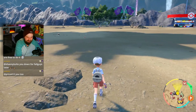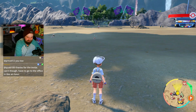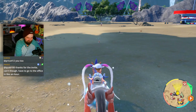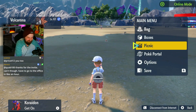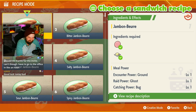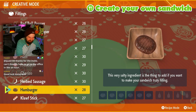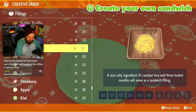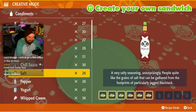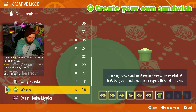You are going to make a Bonejangles Electric Encounter Level 2 Special. So open up those picnics. Go into Creative, go down to your noodles, and you're going to use six of those. And then one Wasabi. Six noodles, one Wasabi.